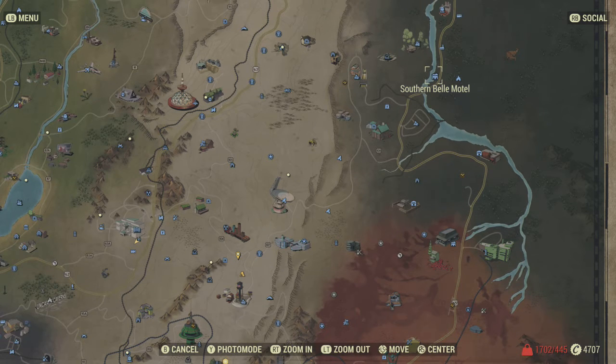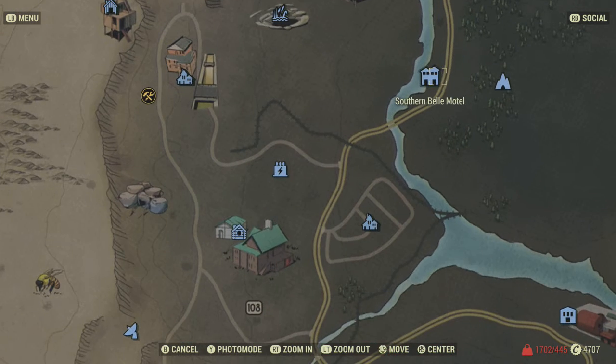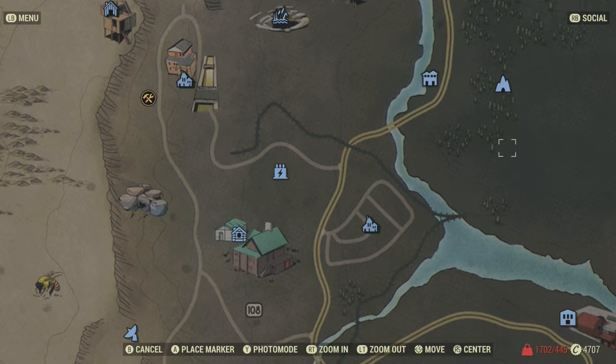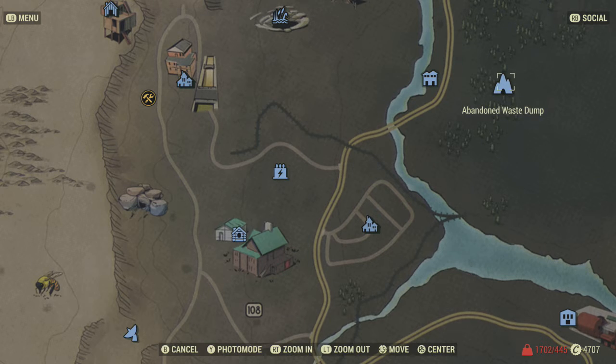It's a little tricky to find, so if you can find the Southern Belle Motel, the Abandoned Bunker is just east of that. It's fairly easy to find once you've gone there - you literally walk east and you'll run straight into it. There are a couple of containers sitting down on a ledge. It's just to the left of that, and it's kind of a cave with a fence around it, so fairly easy to find.